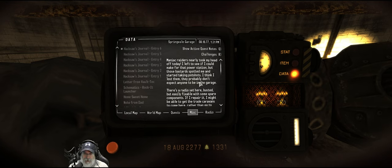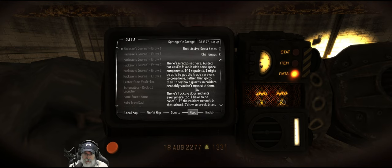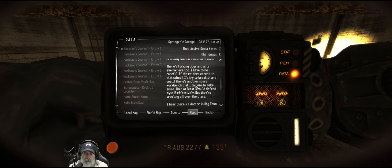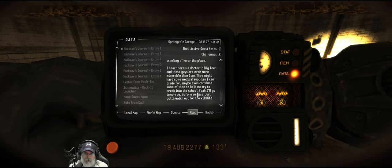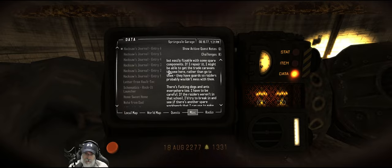'Maniac Raiders nearly took my head off today. I left to see if I could make for that power station but those bastards spotted me and started taking pot shots. I think I lost them. There's a radio set here — busted but easily fixable with some spare components. If I repaired it, I might be able to get the trade caravans to come here rather than go to them. There's dogs and ants everywhere too — I have to be careful. If the Raiders weren't in that school, I'd try to break in and see if there's another spare workbench to make ammo. But they're crawling all over the place.' So lots of reading there — there's a lot of reading in this game, by the way. If you guys don't want to listen to all the reading, just fast forward.